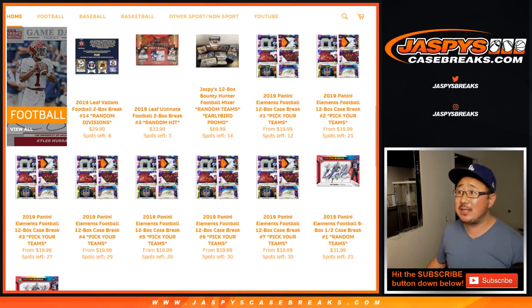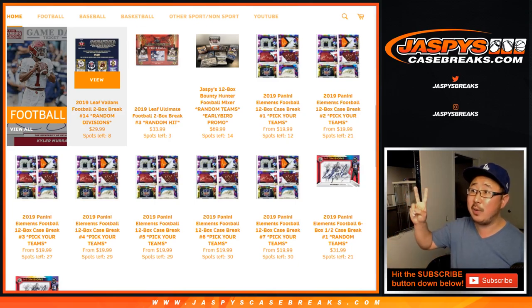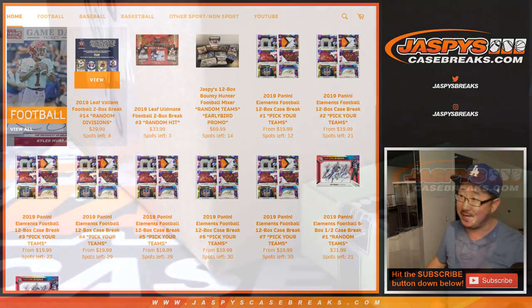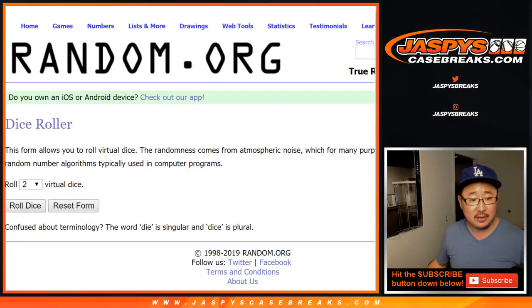Hi everyone, Joe for Jaspi's Casebreaks.com coming at you with 2019 Leaf Valiant Football 2-box random division number 13, which comes from a fresh case. Big thanks to these folks right here for getting into it. There are the divisions right here. Let's roll the dice.